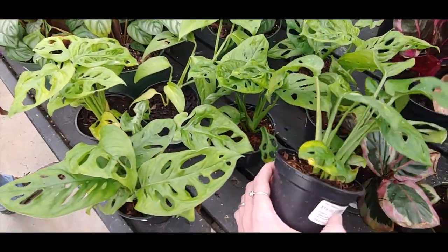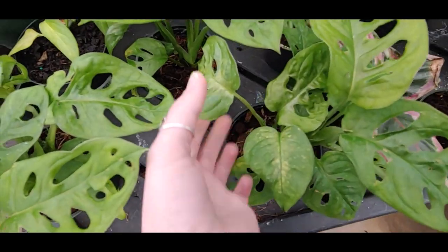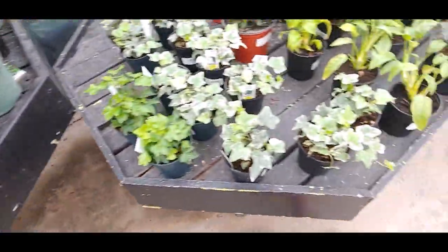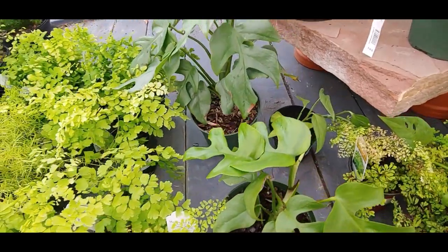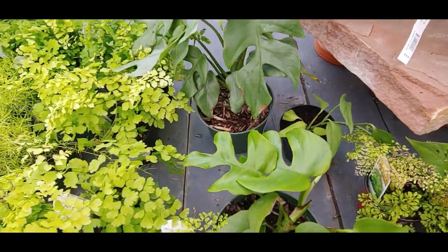Monstera adansonii — these are $9.99. This doesn't look too healthy though, sadly. I think they have mosaic virus. Oh, they have the narrow leaf form, if you're looking for that.